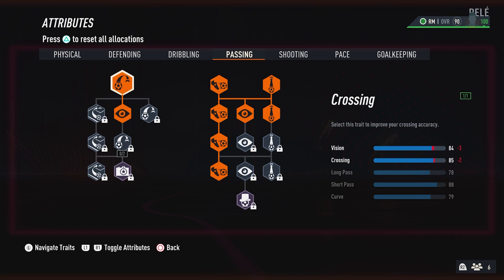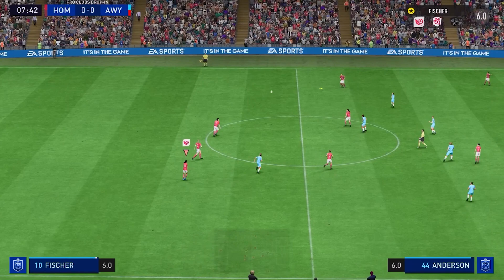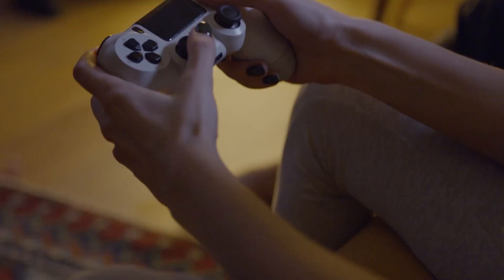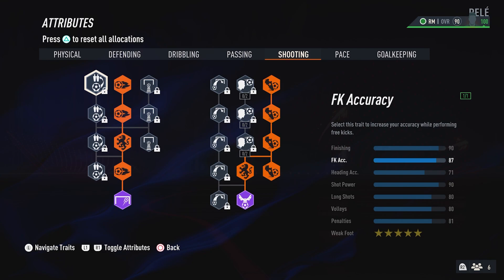Passing-wise, Ramsay is a hog — he's maxed out his short passing, halved his long passing, and also gone for vision which helps with passing. Lastly, one point on crossing. Overall you have a really nice mix, and if you use those R1 crosses — or RB on Xbox — you can do those a lot quicker and your passes are going to hit the mark.